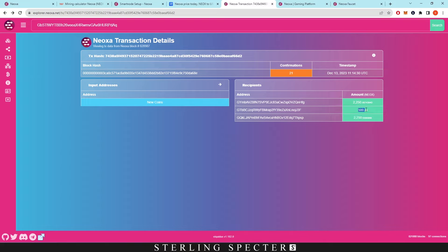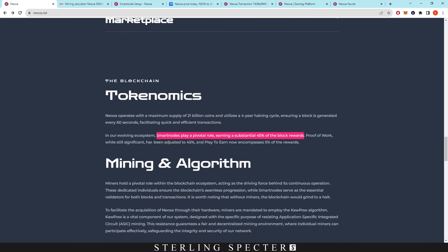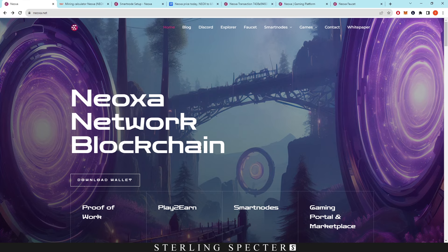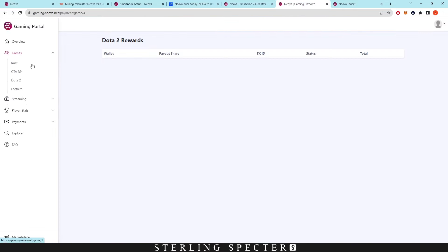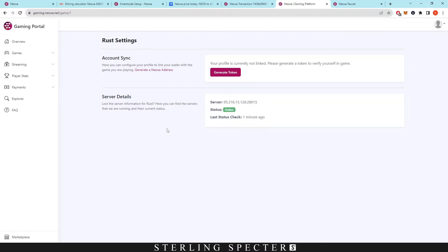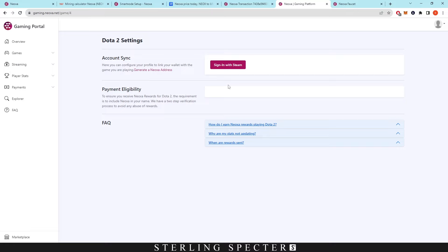So the extra 500 comes in through the play-to-earn and stream-to-earn feature. Unlike most crypto games that link their cryptocurrency directly to a game they built, Neoxa links their cryptocurrency to existing games and runs it through those game servers. On the gaming platform you can see the games available: Rust, GTA, Dota 2, and Fortnite. With Rust, some earning methods require you to run on a server; others require you to generate a token and link it to your Rust account before joining the server.